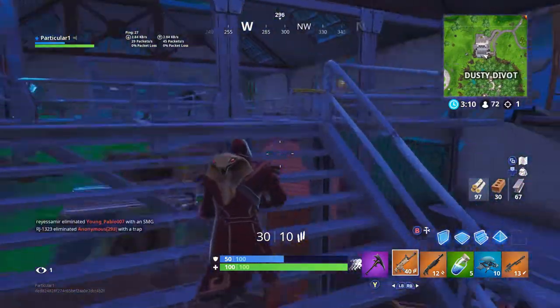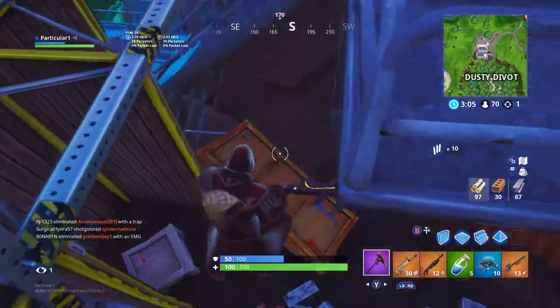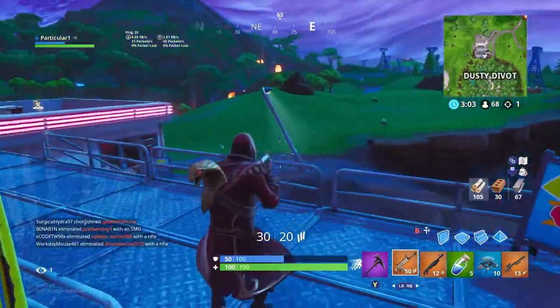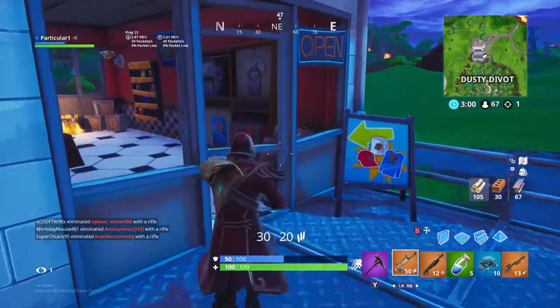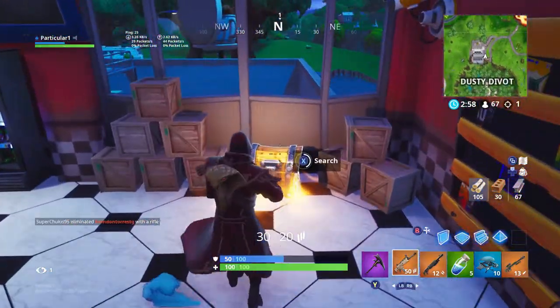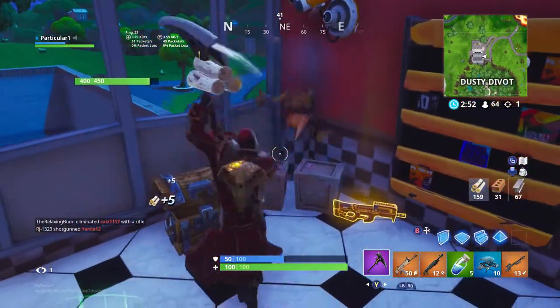Now for the battle pass challenges: launch yourself through structures with a pirate cannon. This one is kind of difficult because you have to get in a cannon and actually break through a structure — I think you have to do 25 different structures, which seems like a lot.